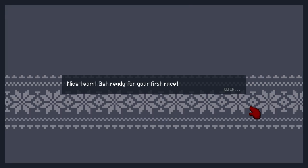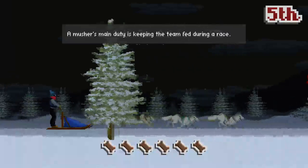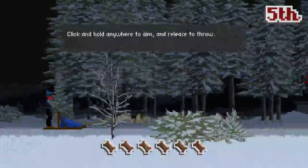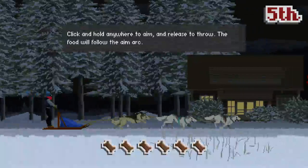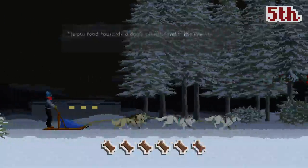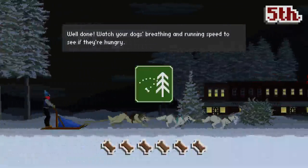Nice team, thank you. Get ready for your first race. I think this is just telling me what you're doing in the game. Musha's main duty is keeping the team fed during a race. Click and hold anywhere to aim, then release to throw - the food will follow the aim arc. I use Spacebar for this.